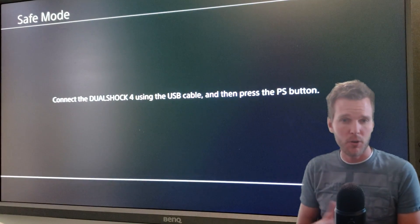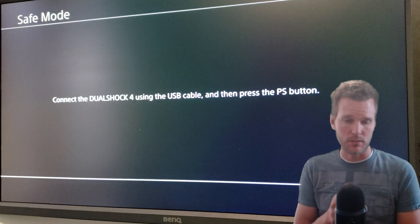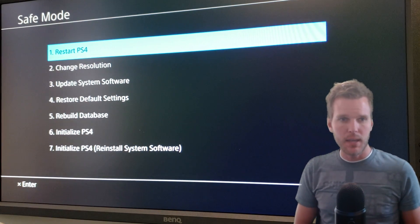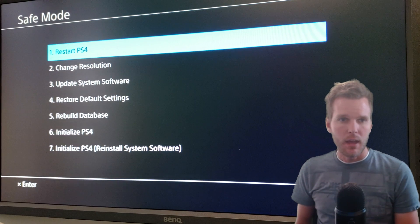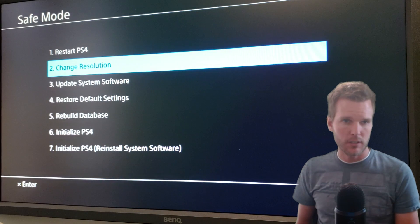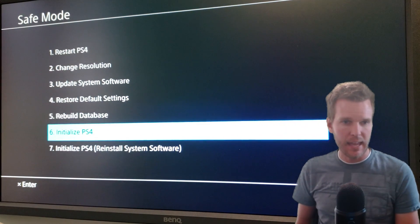Now when we boot in safe mode, it essentially strips away all non-vital functions. So in order to get your controller to connect, you're going to have to put a USB cable on it. Go ahead and press the PS button, and it's going to bring us to the safe mode menu. Now in our case, most of these options are not going to help us — they won't fix our problem. What we're looking at is options number five and six.